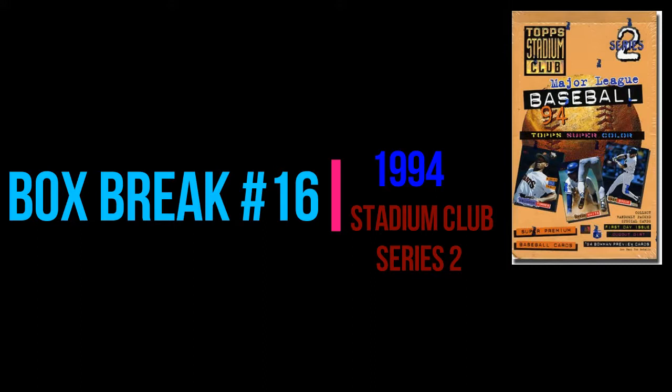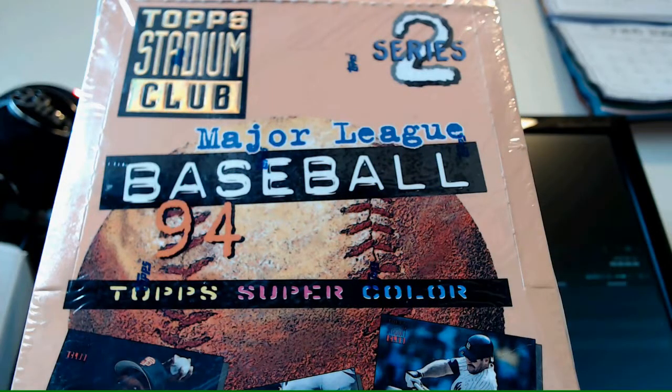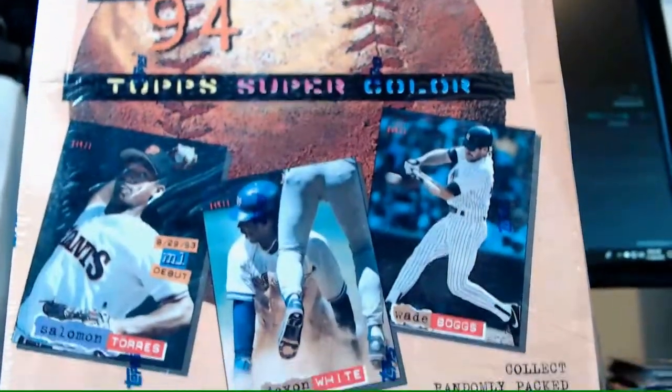Box Break Number 16 - 1994 Stadium Club Series 2. Hello everyone, Good Times Card Collector here and it's Monday. It's time for our Box Break. We're going to be doing 1994 Topps Stadium Club Series 2. This is the one with the great nicknames on the back, which I'll try not to read too many of them because I don't want people to get bored.